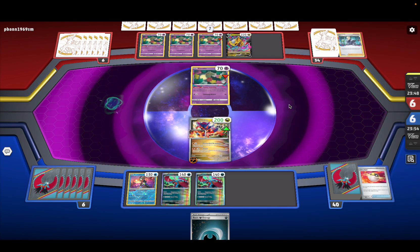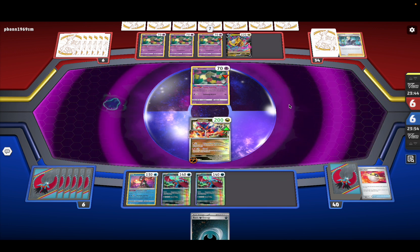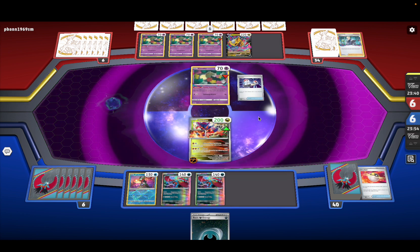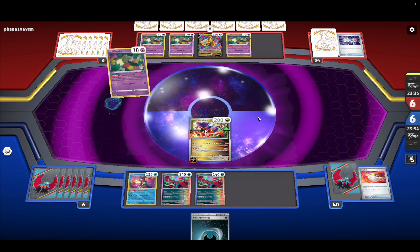He's putting Grass Energy on Giratina. This deck could be annoying for him because a lot of these things you just need Giratina to kill. Okay, Switch again — I don't know why he's not using Jet Energy, it's weird.